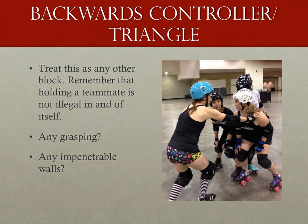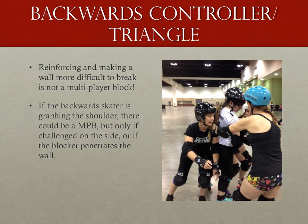First, you need to decide if there is any grasping or if there's an impenetrable wall. The grasping portion should be pretty easy — is the skater bracing her teammate with an open palm or a closed or closing fist? An impenetrable wall would require the bracing skater's arms to be on the side of her teammate instead of the front, where the arm could go nowhere if challenged. If that skater is grasping or forming an impenetrable wall with her teammates, the only place a multiplayer block could be is where that link is formed — and that link is not in the back of that two-wall.